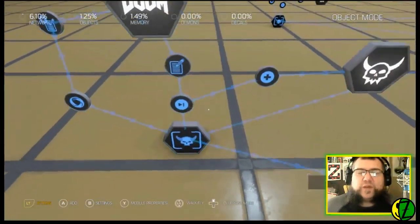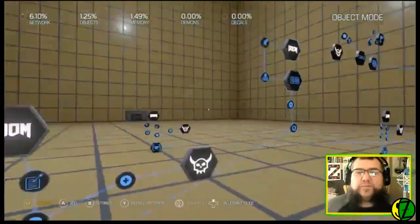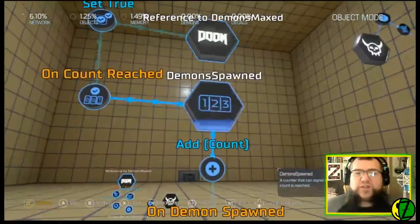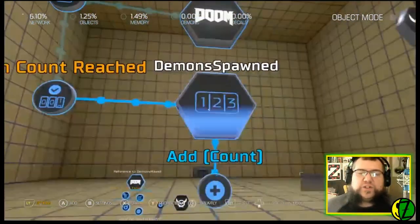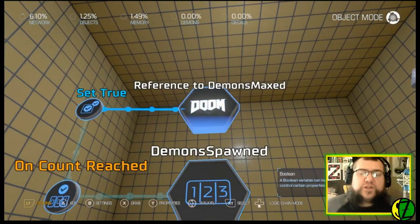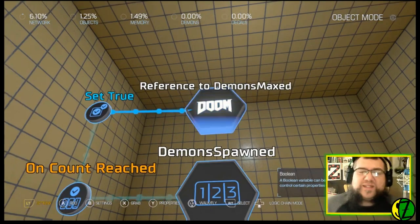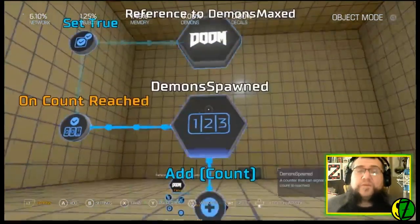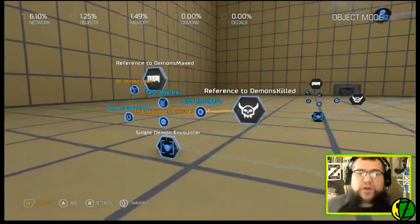So on each of these nodes, every time it adds a single demon spawn to the counter, it checks the count. Once it reaches a count of 10, it sets 'Demons Maxed' — which is a Boolean — to true. It starts off as false. This is a simple yes-or-no question: have I reached 10 demons yet? Every time a demon gets spawned, it knows whether it's reached that max because it only sets to true when the counter goes to 10. So once it reaches that count, you set this Boolean to true, and that's how your map knows you've spawned the maximum number of dudes.